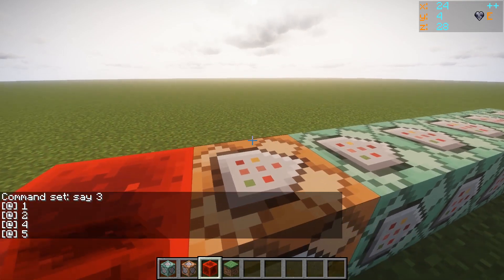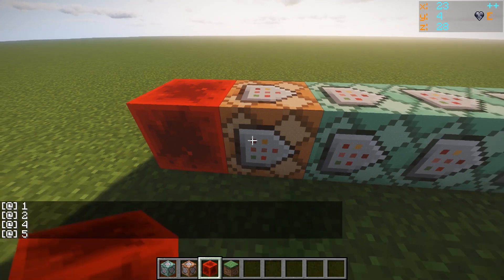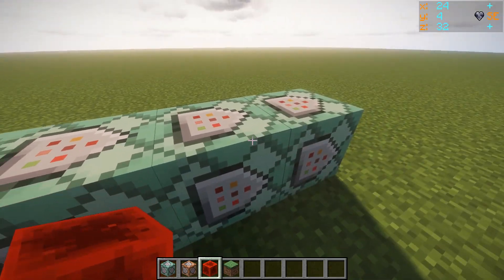So what it means is that the signal from the command block, from powering this thing, it actually goes through even though this one needs redstone — it still acts like a conduit to let the signal pass from number two to number four.